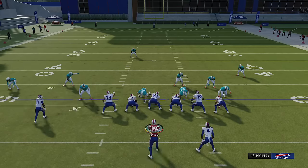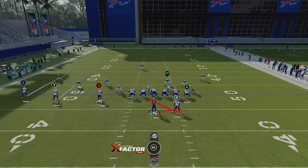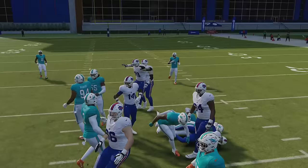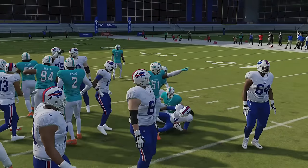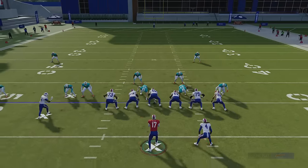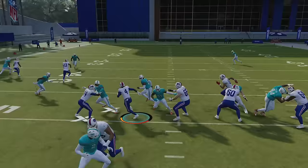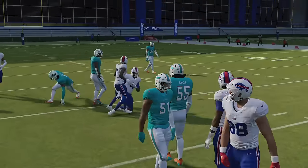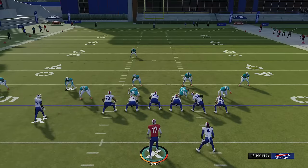You can see you get a lot of different blocking concepts. Against man coverage there's nobody even in that gap, which makes the run even easier. The inside zone is a very successful run play against man coverage and zone coverage, whether it looks like there's a gap there or not. You just got to make sure you have some space to get that first initial couple yards, but it can also be an explosive run play.